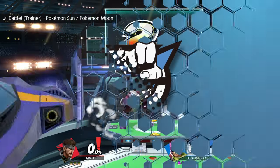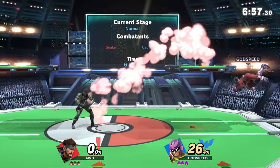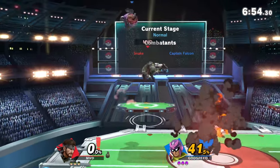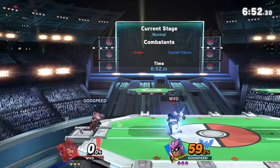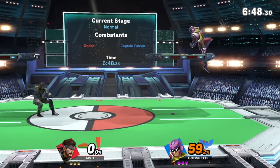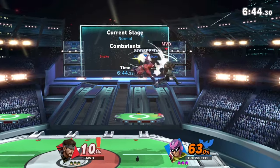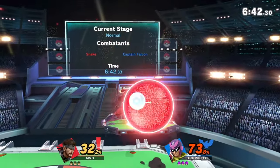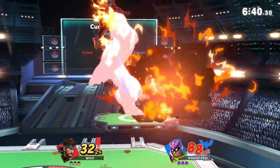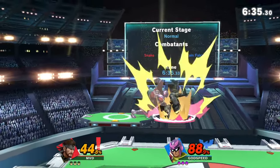We are in best-of-five territory now. MVD has played these games for such a long time. Are we going to see the adaptation? I think we were seeing it a little bit in that last game — the spot dodges and rolls for MVD were much better in game two than game one, it was a lot closer. But I think as the set goes on, if Gatsby can't take it this game, we may definitely see MVD take the rest of them. Falcons are so explosive — Gatsby is so explosive. We might not get a game four.